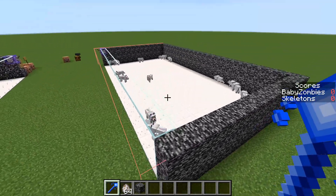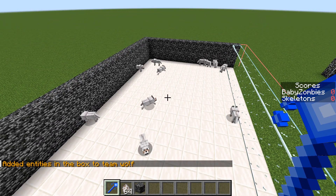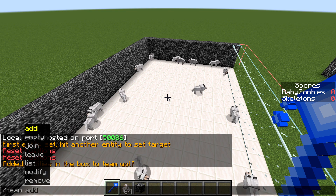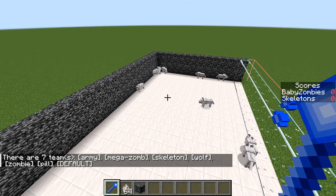If we take this item in our hand you can see the bounding box appears so you can make sure it's the right size. Then once you're ready and you want to define your army, simply right click in the box — not looking at a block, just in the air. And as you can see: 'added entities in the box to team wolf.' If we go slash team list, we can see team wolf is now defined.